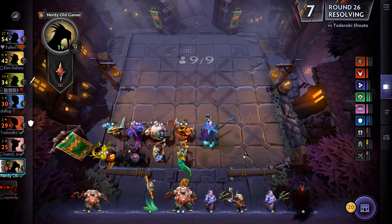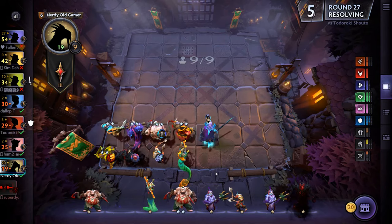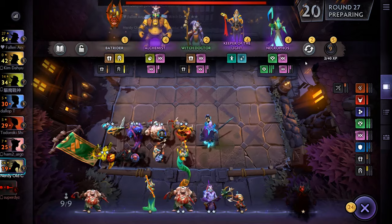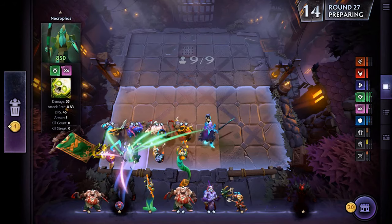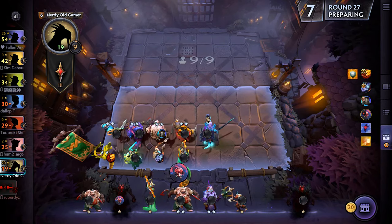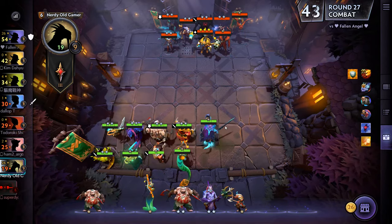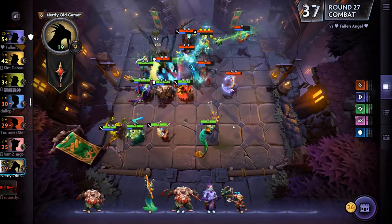Looking good — very nice. The synergies are starting to come together. We can get one more unit on the board — that would be Necrophos instead of you. And then we can get rid of Abaddon and get Doom. There's another Slaughter, there's Necrophos — let's do that. Give this item to you, I suppose.